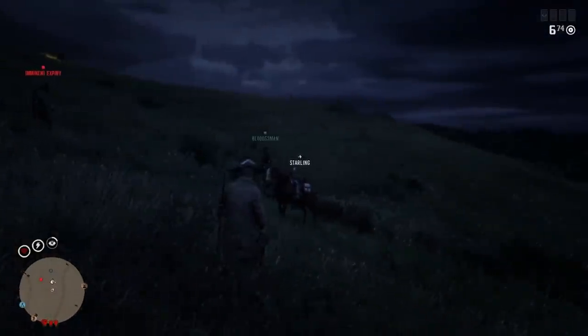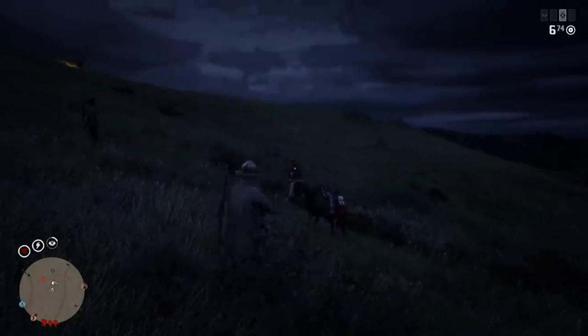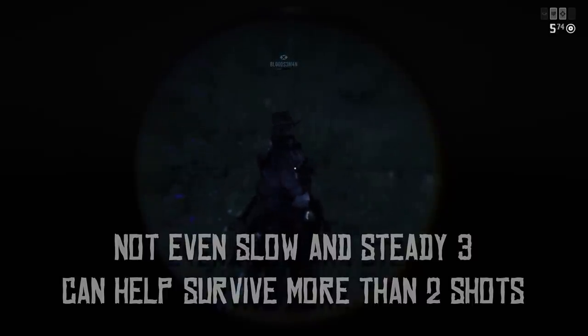A lot of players right now are using a card called Fool Me Once for taking tons of body shots. That isn't going to help you at all against a sniper, because they're just going to be dead in one or two shots regardless. Even with that damage resistance, it's not going to help them survive another sniper shot.